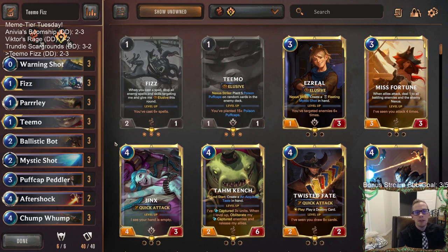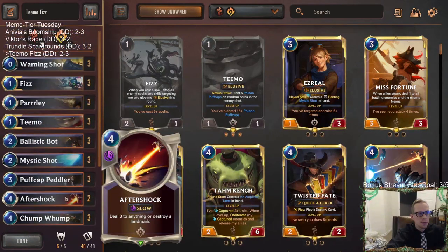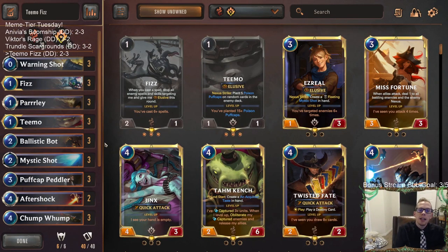All right, that's Teemo Fizz. Those of y'all watching later on YouTube, hit that like button and leave those comments about the deck. I thought this one was pretty good — we had one hole with the Noxus Overwhelm units that are really big, and unfortunately we played against those three out of five games. But besides that I liked how our deck looked — Warning Shot, Parlay, cheap spells for Fizz and Peddler, Ballistic Bot, all that. Our deck looked pretty good and we almost took down a couple of those Riven decks, but they were a little too fast for us. Thank you so much for watching and I'll see you for the next video.